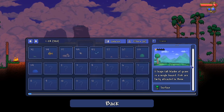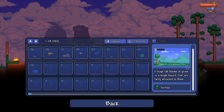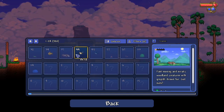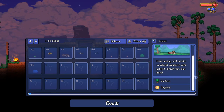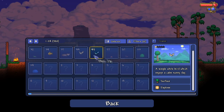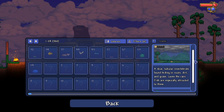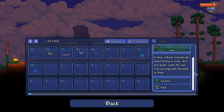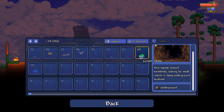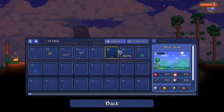One star. It leaps tall blades of grass in a single bound, fish are fairly attracted to these. Ordinary goldfish until it decides to rain. Woodland creature with grayish brown fur, got nuts. Bird, white bird, blue bird. A slick tubular invertebrate found hiding in rocks, dirt and grass, loves the rain, fish are especially attracted. A mouse. That's about all I've killed.